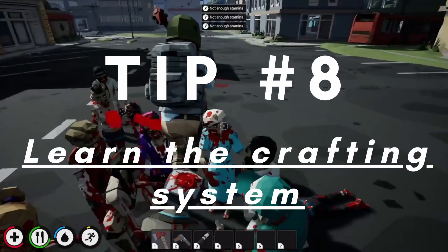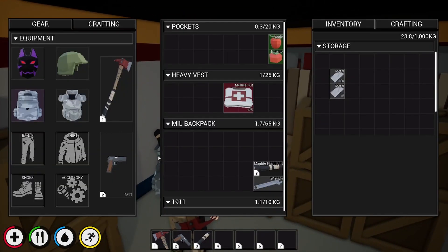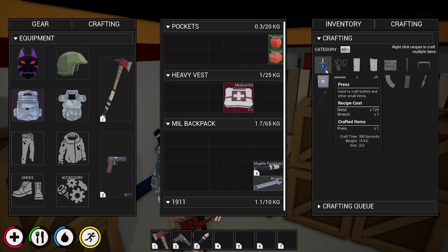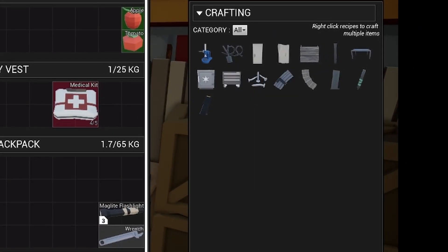Tip 8: Learn the crafting system. There are many items that allow you to create extras that aren't possible on the crafting table alone. Just make sure to read the materials list and place those materials inside the table inventory. I'm currently working on a few guides such as how to create bullets, so subscribe if you want to see that.